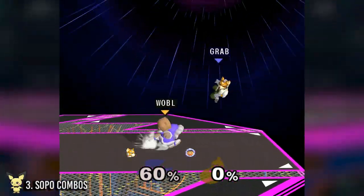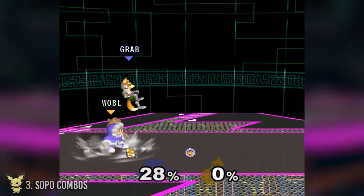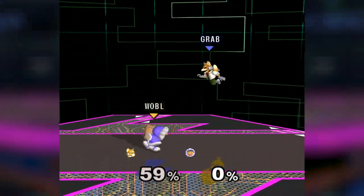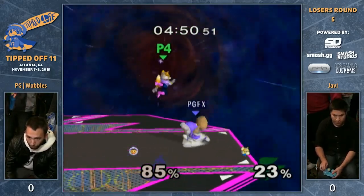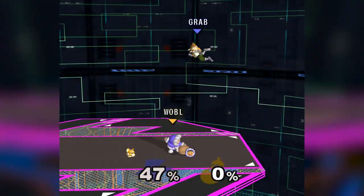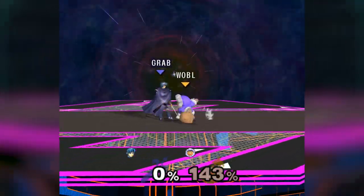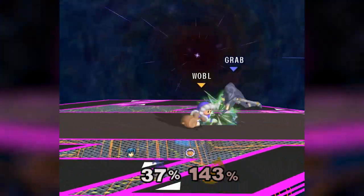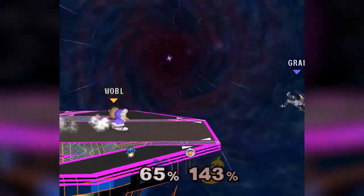Number three: sopo combos. You won't always have your partner around to help you out, so to make do with what you have you'll have to develop some combos with just Popo. Up throw leads into dash attacks, which leads into more up throws and more dash attacks — you can chain this together at least twice before having to switch it up. If your friends aren't too keen on the tournament scene, they probably won't DI away from your up throw, so you can just up smash them for free instead. Against more floaty characters, down throw can lead to a jump-canceled up smash or simply an aerial attack.